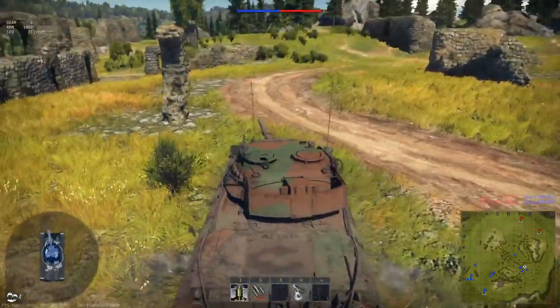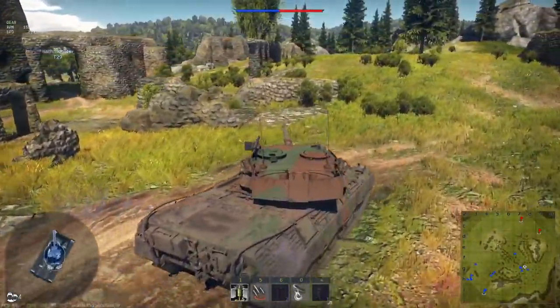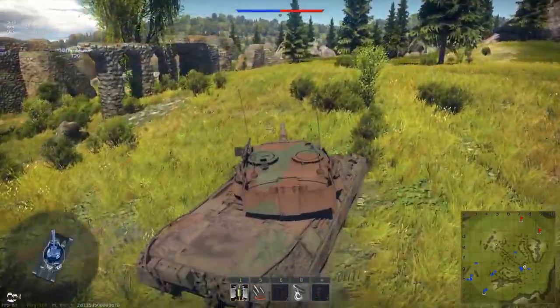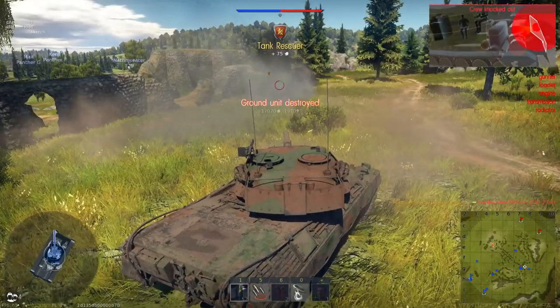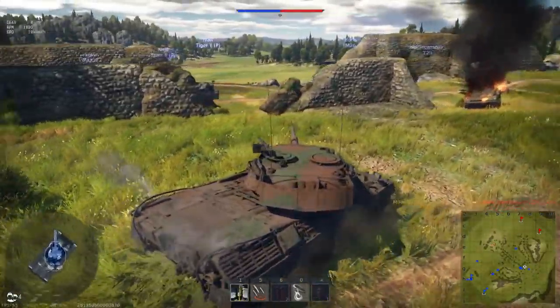The new Leopard also features an additional MG on the top, which gives it a little more defense against aircraft, although it also makes it easier to spot. It is also 2.4 tons heavier, making it slightly slower in overall handling. In summary, the slight additional protection and faster target acquisition make it a good companion to the Leopard 1, but doesn't really bring anything new to the table.